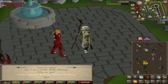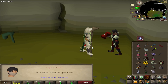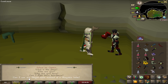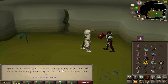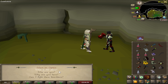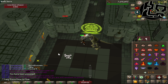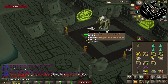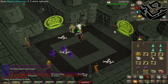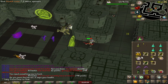Here we are — look at that, a Dragon Warhammer soon! I can now use my slayer helmet instead of my Shayzien helm, offering the same protection against lizardmen. And there it is — the first of many lizardman tasks. Dragon boots drop! That's the first task, honestly not bad — 400k cash for that.